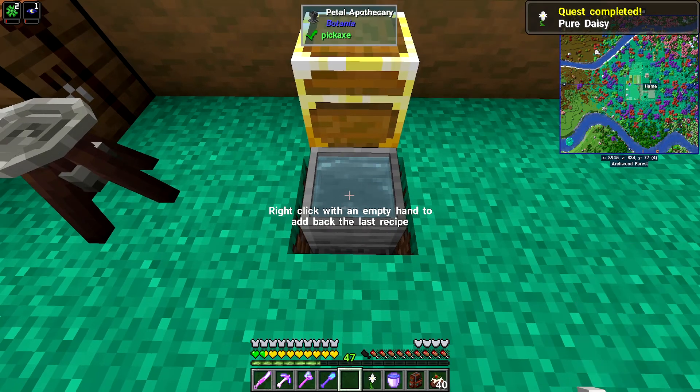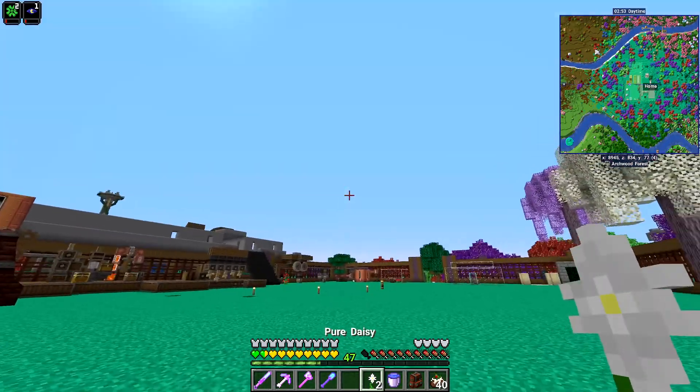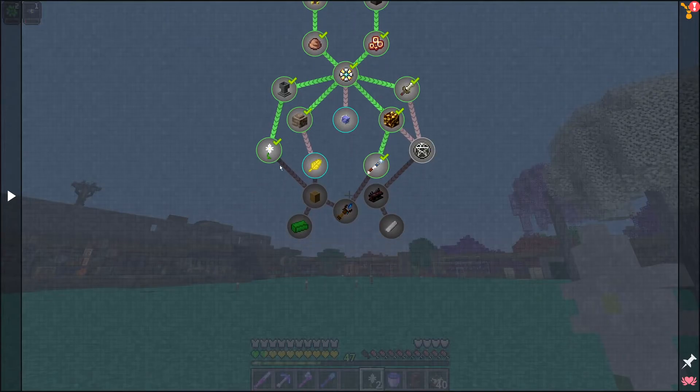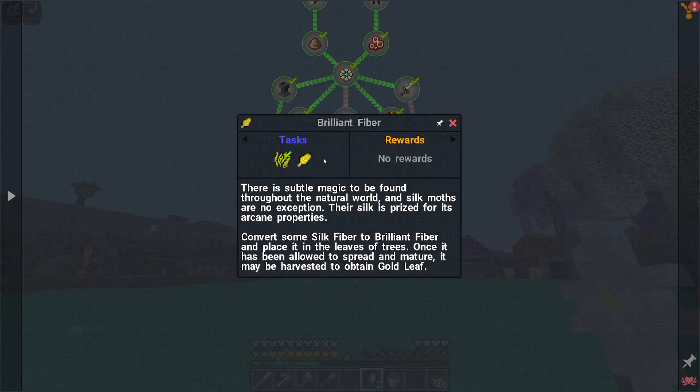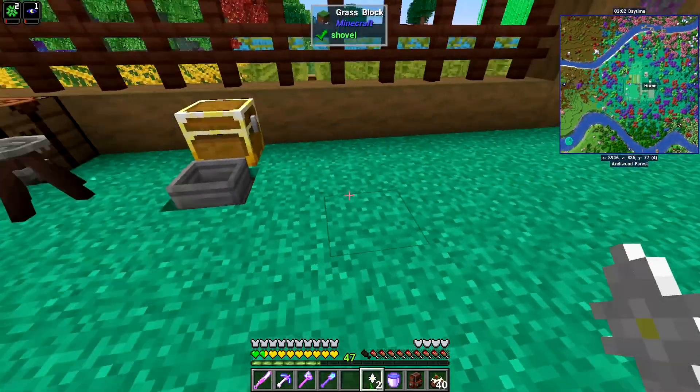I forgot — right click, drop in a seed and that should be our two pure daisies and the quest should be done. Now like I said, I need the gold leaves from the golden leaves that we have over there, but that's going to take a bit of time.